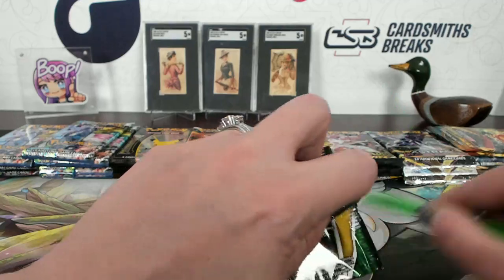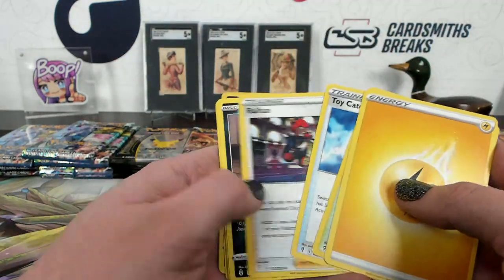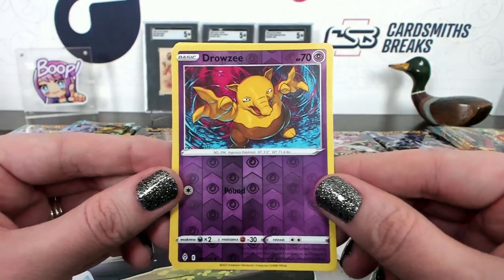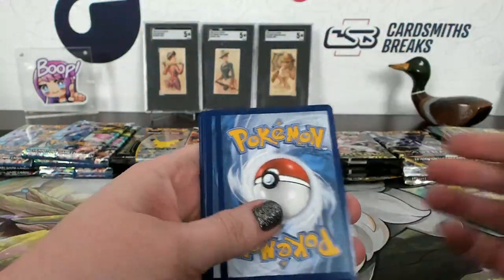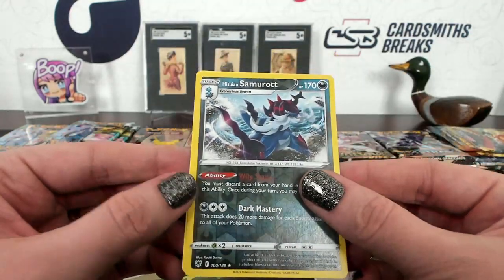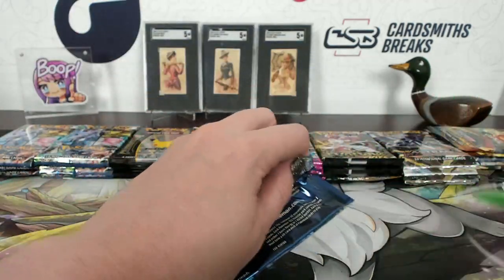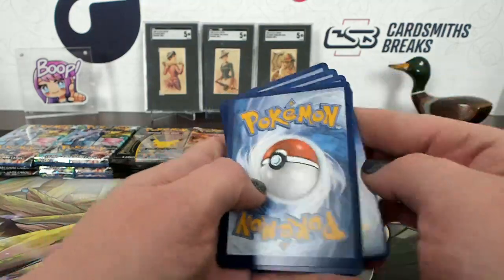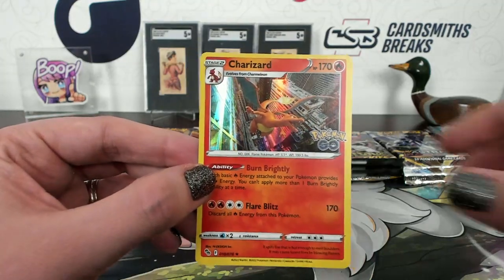Brilliant Stars — Fusion Strike, that's creepy — Sandygast. Yeah, that image in particular is super creepy. Lopunny reverse. Evolving Skies. The Sandygast Pokémon — if you build sand mounds when you're playing, destroy them before you go home or they may get possessed and become Sandygast. Duraludon reverse. Astral Radiance — basically next time you go on vacation, walk up and down the beach and kick over all the sand castles so they don't become Sandygast. Same Route reverse. Pokémon Go again, from the second stack.